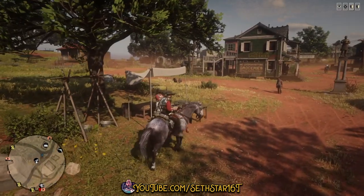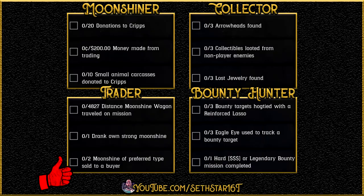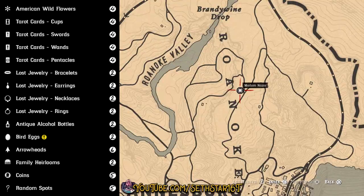Number 7: Visited a shop in Rhodes. The easiest is just a ride by the butcher. Here's a quick look at your level 20 roll dailies, the Collector cycle, and the location of Madame Nazar.